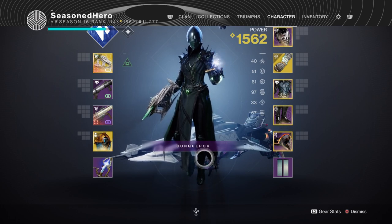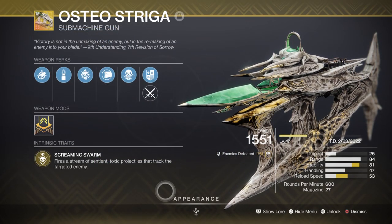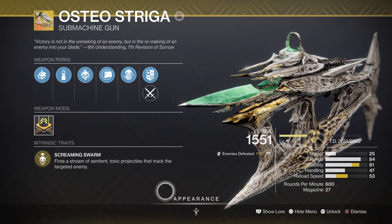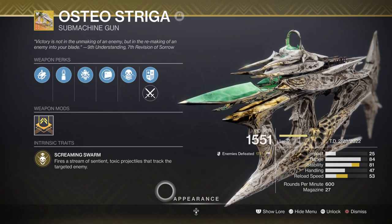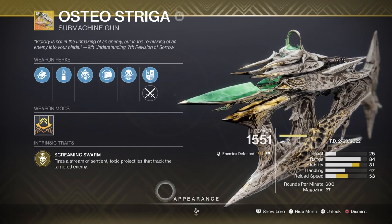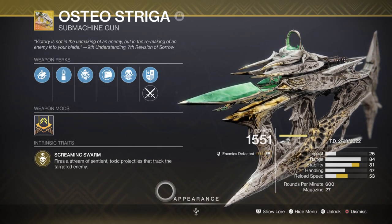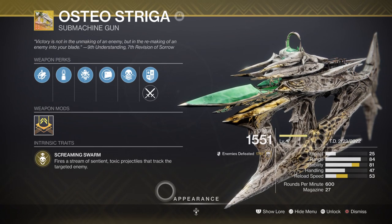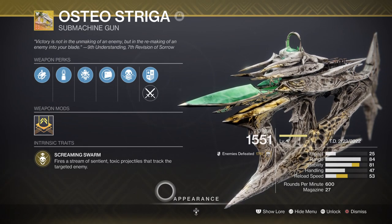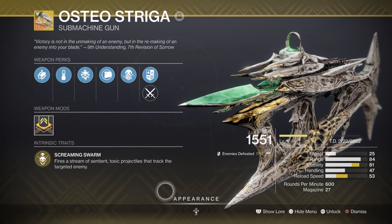For weapons, aim for the following for the best of the build. Primary-wise, grab the Osteo Striga SMG with its catalyst, as the catalyst alone makes the weapon even more powerful in any content. It builds up poison damage over time from a number of hits or kills, which is amazing against bosses and mini-bosses as it chews through their health until you reapply it. It's especially effective against Lucent or Hive champions, as the poison spreads from powerful enemies to surrounding minor combatants, causing wide-scale destruction. Your magazine size also increases for each kill via poison, so this can go on indefinitely.